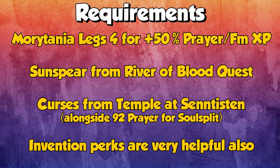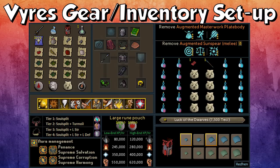Invention perks are very, very helpful. If you have Invention, getting some decent perks or even just Scavenging and stuff is super useful here. When it comes to the gear and inventory setup, my friend Red Hen made this. It's a nice thing to include so you guys can maybe screenshot it or pause the video whenever you need to double check if you're missing anything.